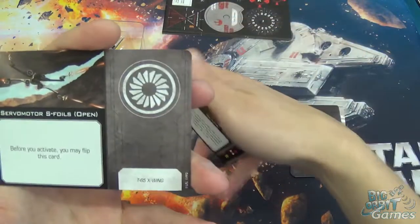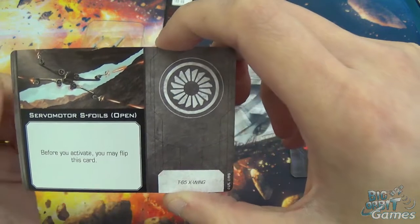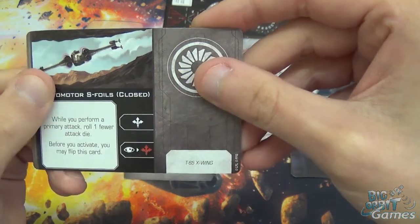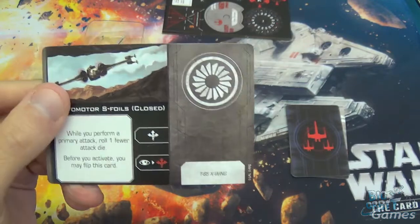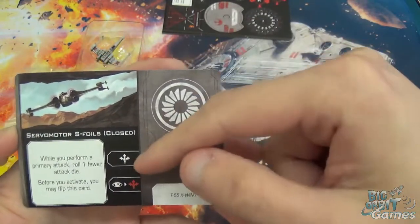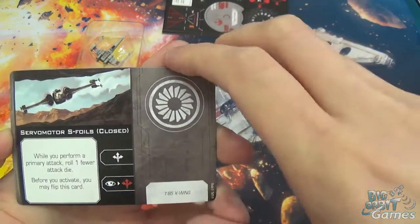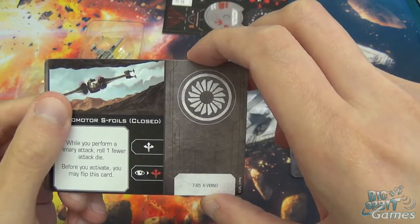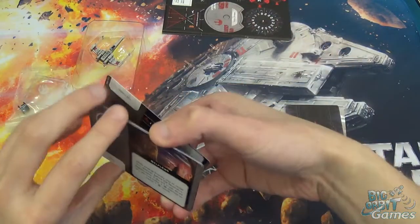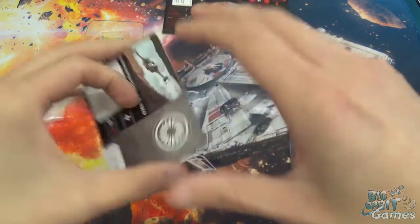Last but not least, we have the Servo Motor S-Foils card. They begin open, and before you attack you can flip the card to close them. While you perform a primary attack, roll one fewer attack dice. Before you activate, you can flip this card back. So at the start of your turn, you can essentially just open or close the S-Foils. When they're closed, you do gain the boost action on your bar, and you can also spend a focus to perform a red boost — spend a focus to boost and then give yourself a stress. Gaining a boost on your bar is pretty good.